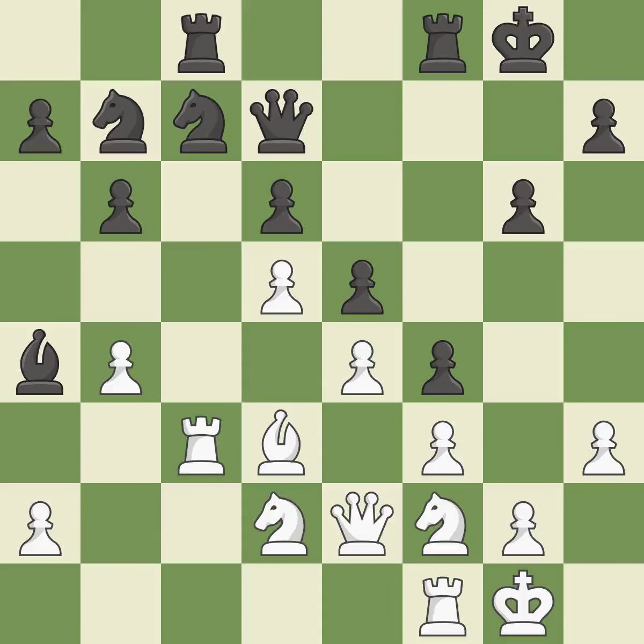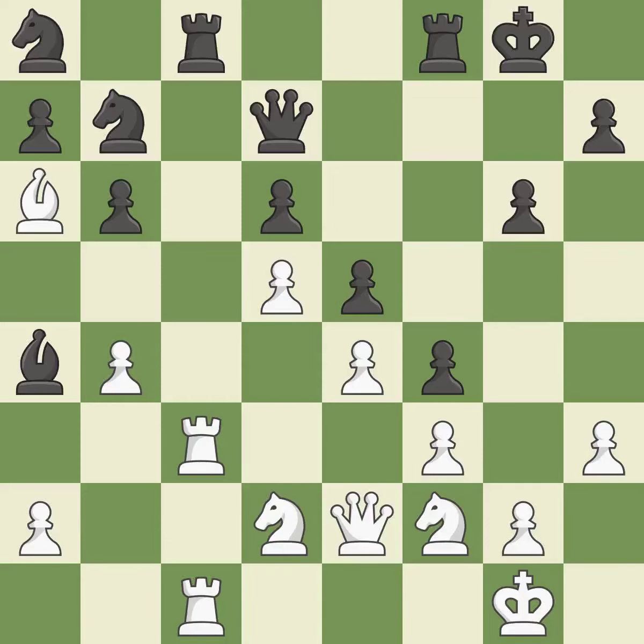The rooks can see each other now, allowing them to provide mutual defense. This threatens to reveal an attack on a rook. This doubles the rooks onto a single file, which allows them to team up to create threats — this is the only move that works. This prevents the opponent from being able to reveal an attack on a rook — it is a great move. Black's situation was worse, but now they are losing. Although white is still in a superior position, they have lost their winning edge — it is incorrect.